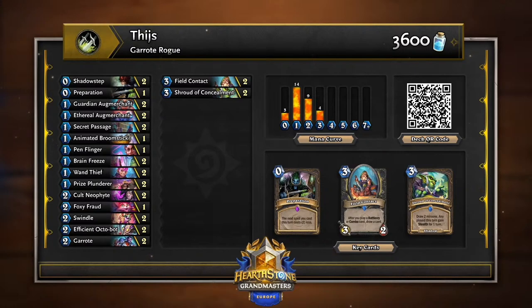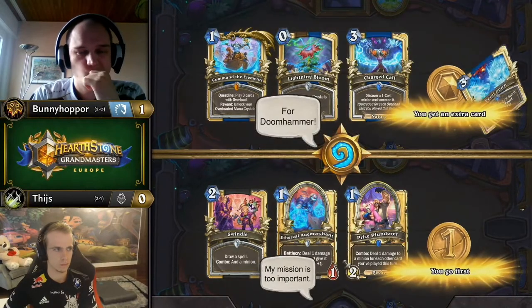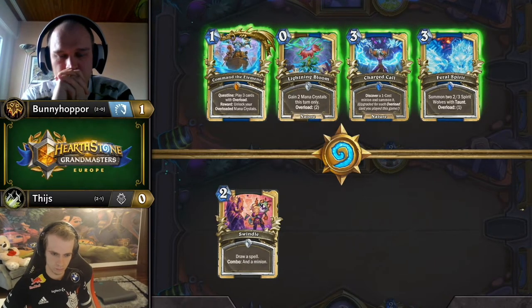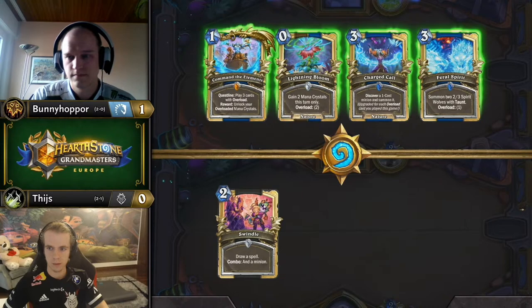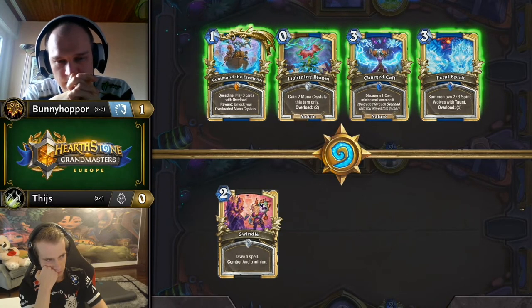As Rogue, I'd generally be happy to run into Shaman, because the only real big pressure Shaman can get that puts Rogue off their game plan — accruing cards, discounting them, getting more with Field Contact — is if they get those super fast Bloom starts. If the start is the regular quest into coin three-drop into Feral Spirit, Rogue doesn't mind taking six or even twelve damage early. But if they go Note Taker, Bloom, Bloom, Clanell Slogger on turn two — that four health breakpoint is too much for Brain Freeze to deal with.